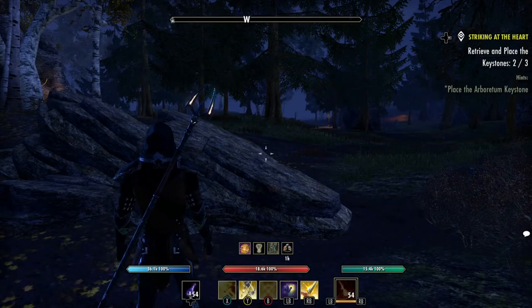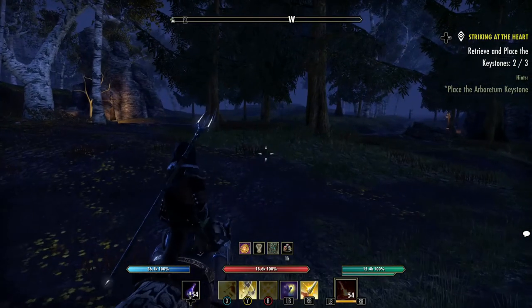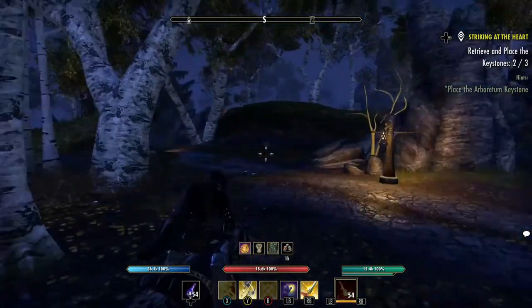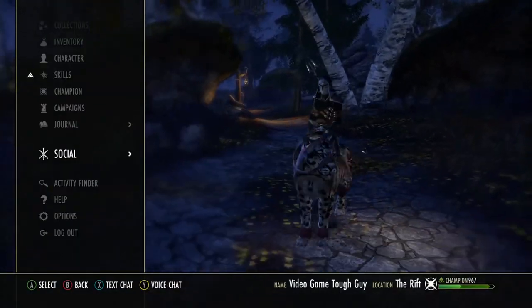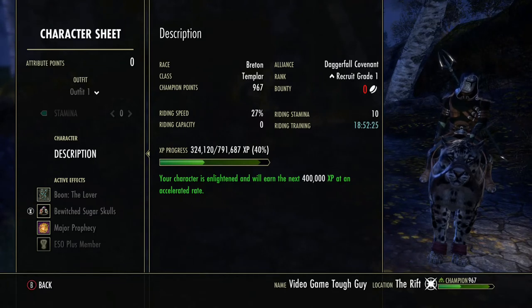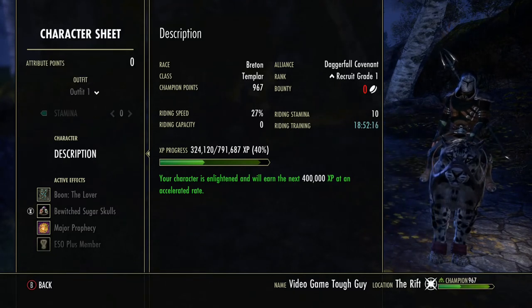The last method, if you want to count it, is your horse or mount. You usually get a mount around level 10. You've got to build it up and gain your riding skills. Under the riding skill menu, you can see my riding speed is at 27%, my riding stamina is at 10%, and my riding capacity is at 0%. Every 20 hours you can increase your mount by adding to one of these stats for around 250 gold.